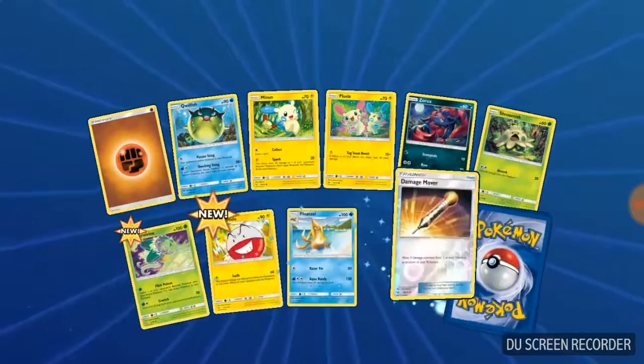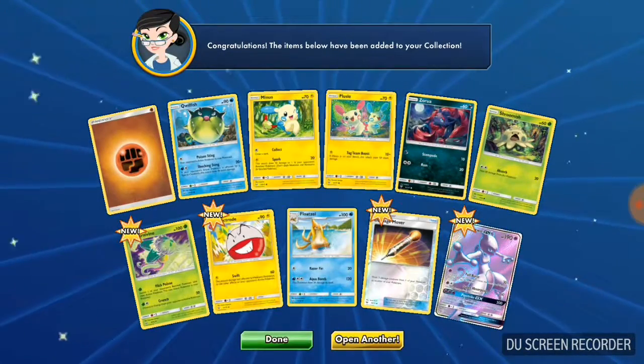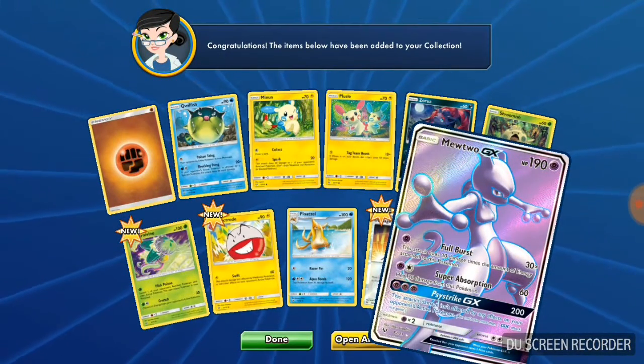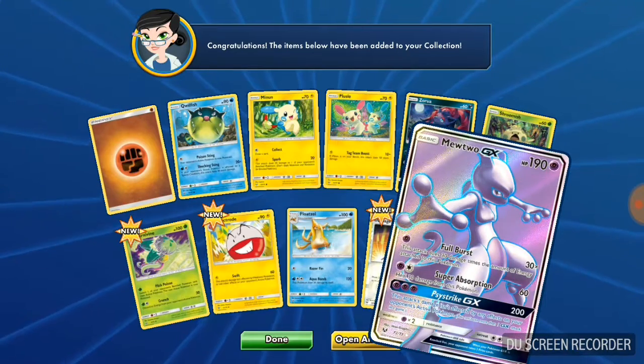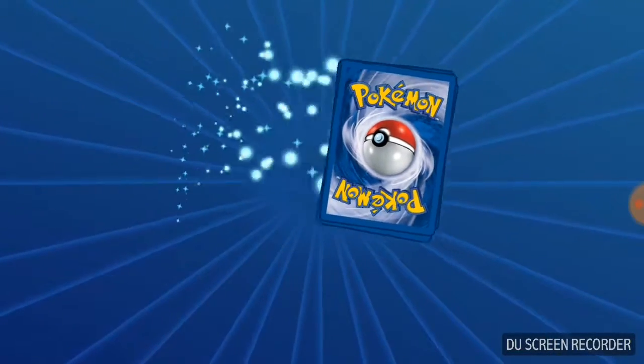Pack number ten gives us Mewtwo GX — full art! Come on, let's get a secret rare!